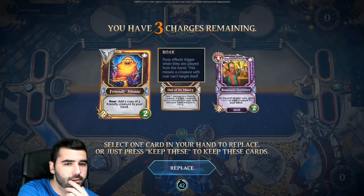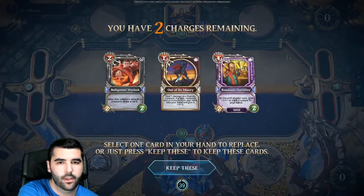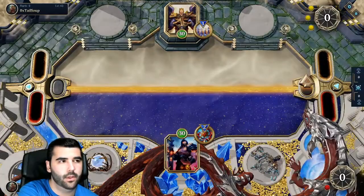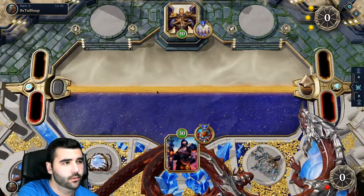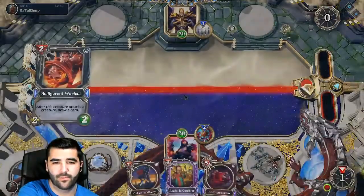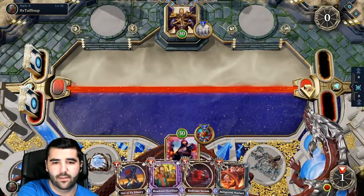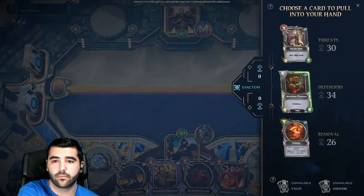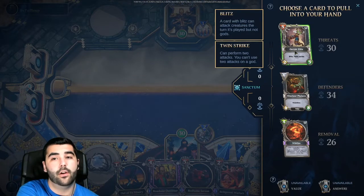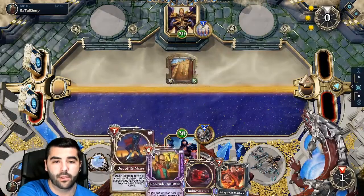Out of its misery is pretty good. I'm gonna go with this. It's the small Vega Triggs — that's not ideal. We got Wildfire Phalanx — a buffed Phalanx is pretty good. A buffed Arceus Elite is also really good.